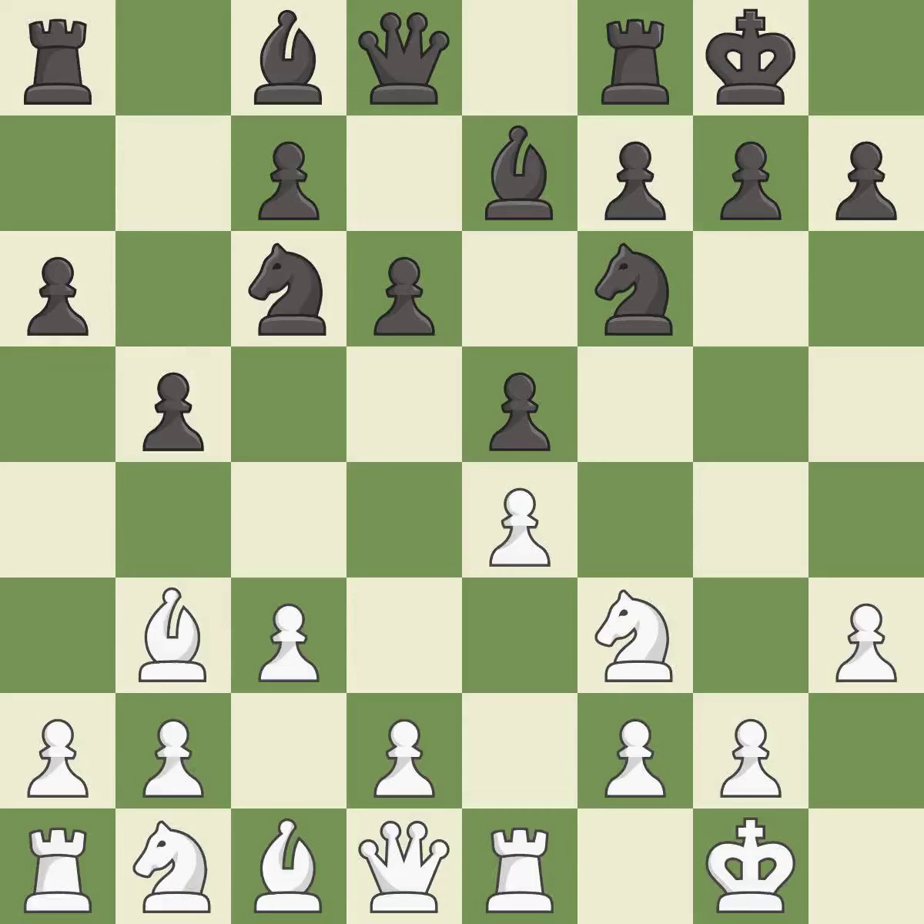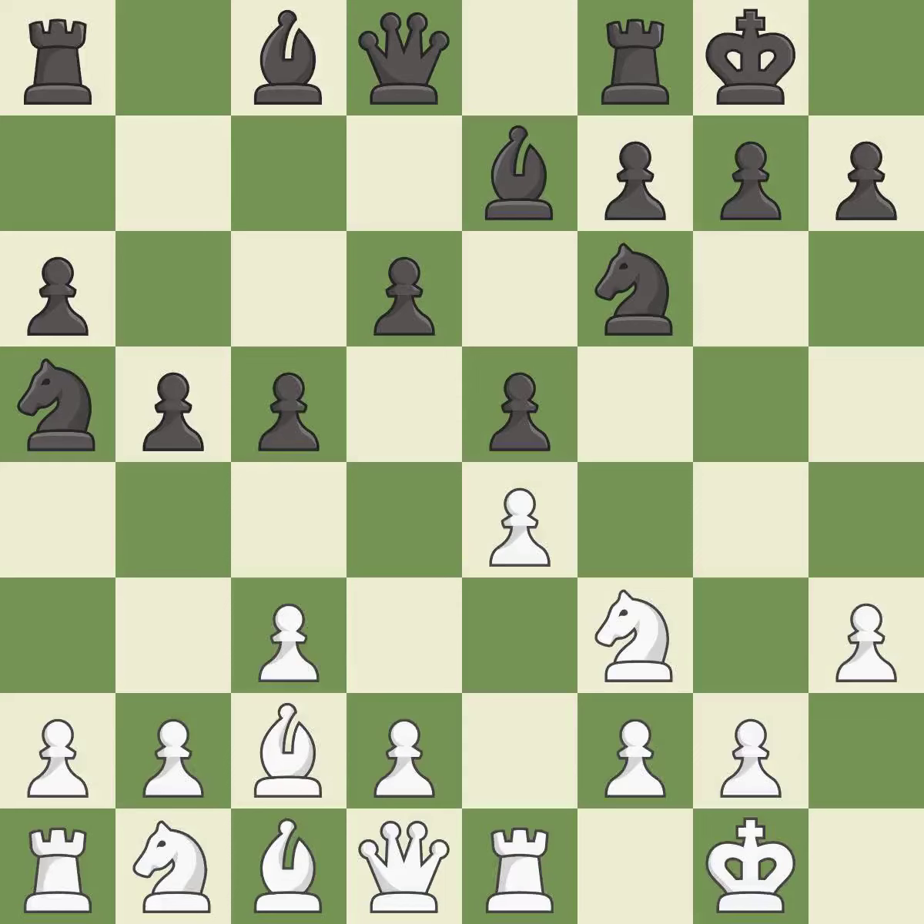h3 prevents black from developing the light-squared bishop to g4, which would pin the knight and make it hard for white to play d4. Na5 attacks the bishop and allows black to play the c5-pawn push. Bc2 retreats the bishop and supports the e4 pawn.